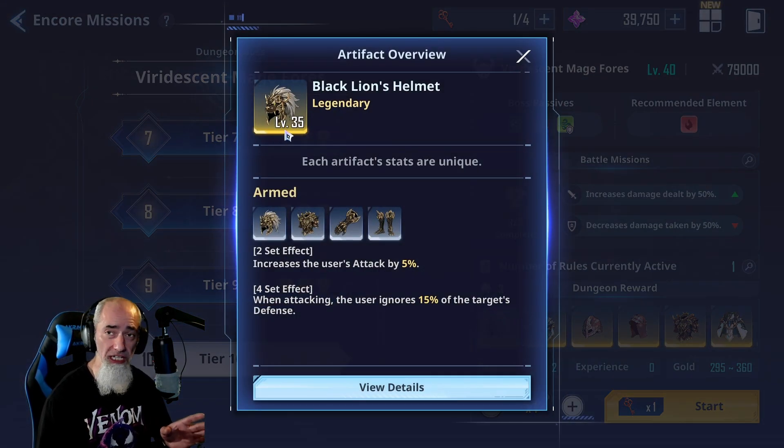The Guardian set increases shield effect by 30%, and with a four-piece equipped, whenever a team member including the user activates a shield, it increases their individual damage dealt by 10% for 10 seconds. This is good for characters that have a shield, like CEO and Kim. However, both characters I mentioned can also use another set to increase their break damage, which is very powerful in this game. I do have a full set on one of my accounts and will experiment with it.